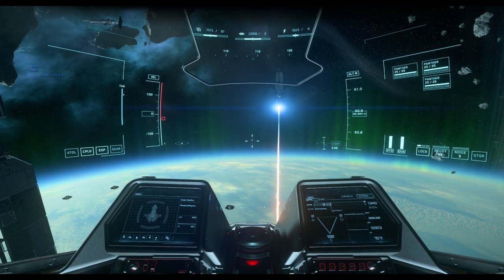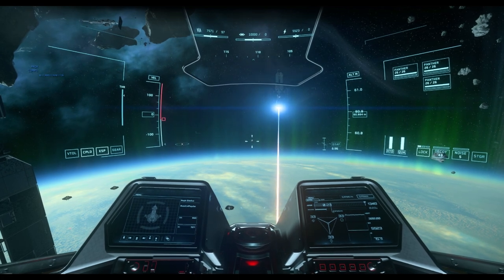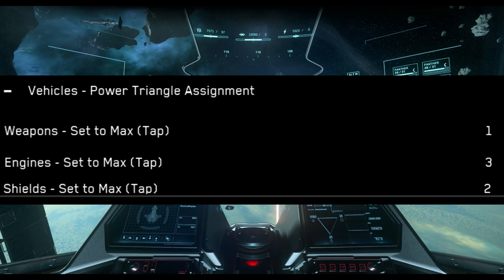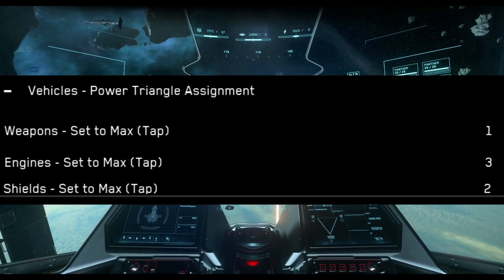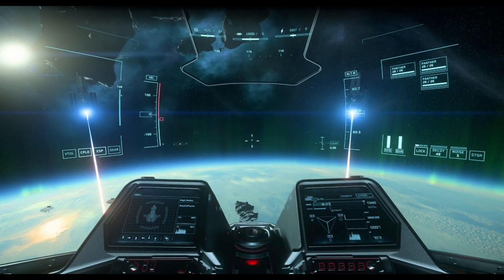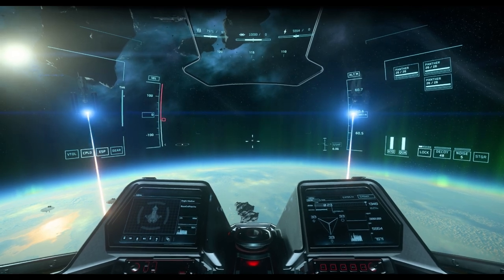The first step to properly managing your power triangle is to have hotkeys set up to use them correctly. On your screen here you'll see my binds — I press one to activate weapons, two to activate shields, and three to activate thrusters. It is important to note that your default state will either be shields or thrusters, only switching to weapons when you must refill your capacitor.